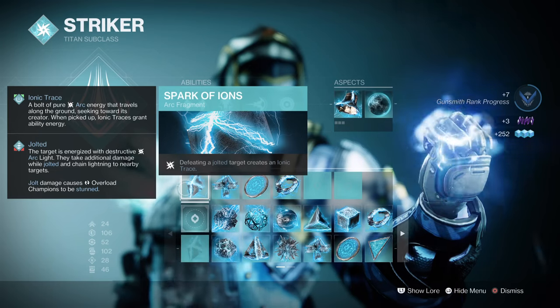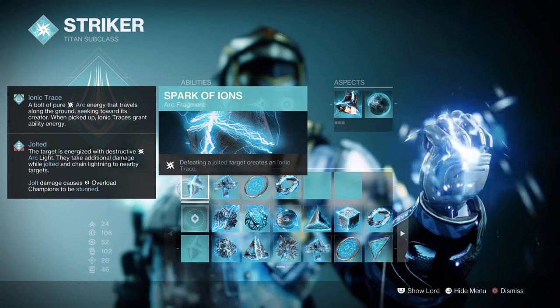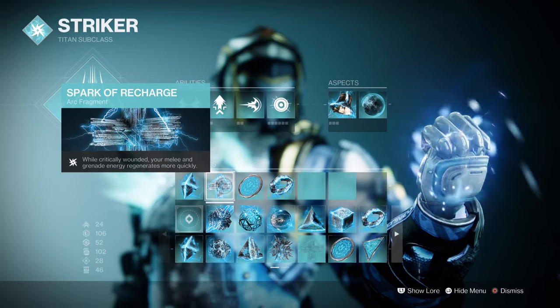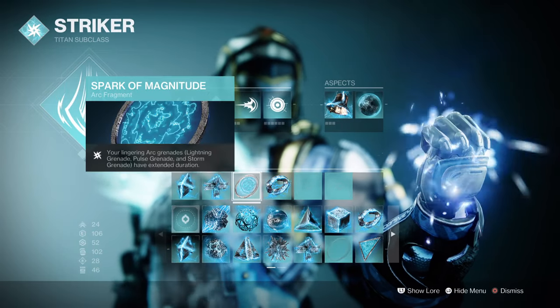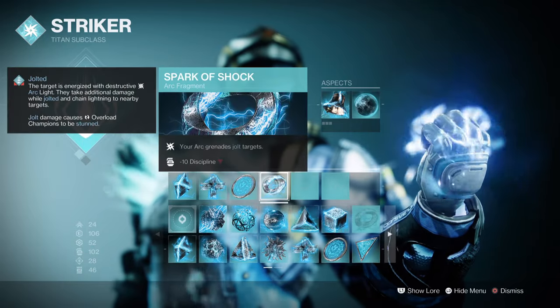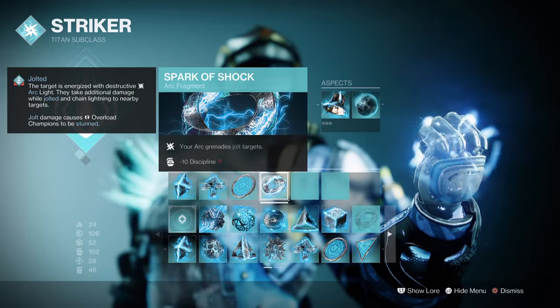For Fragments: Spark of Ions, where defeating targets creates ionic traces. Spark of Recharge, where while critically wounded, your melee and grenade energy recharge faster. Spark of Magnitude, where lingering grenade durations are increased. Spark of Shock, where your arc grenades jolt targets.